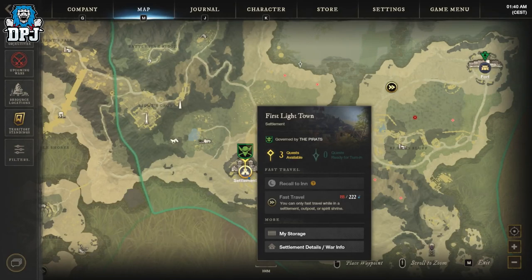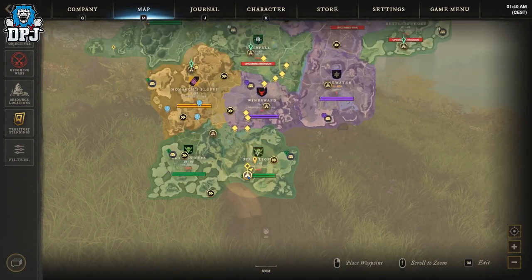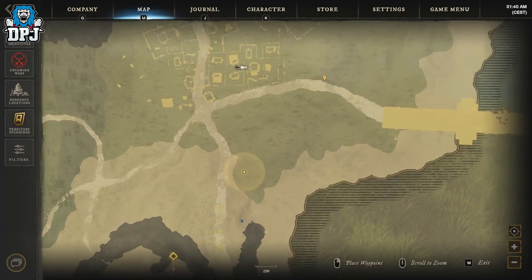On screen now you can see the spot within First Light. Way less people farm this spot, especially on my server, and it's home to a ton of herb plants.